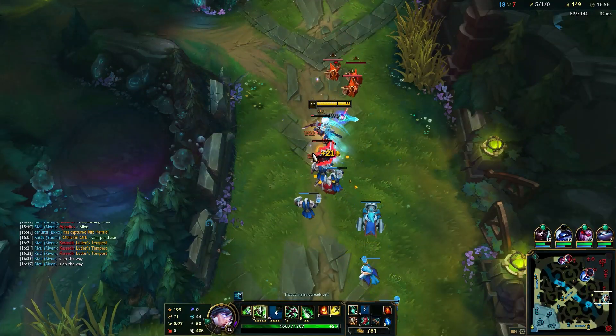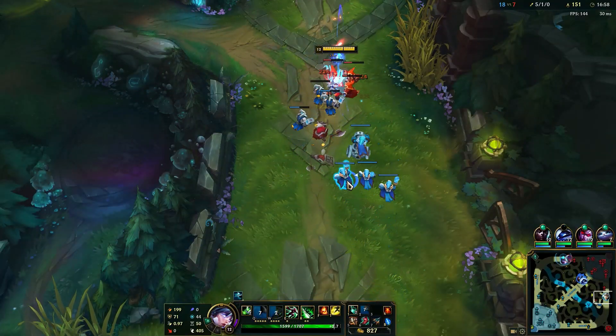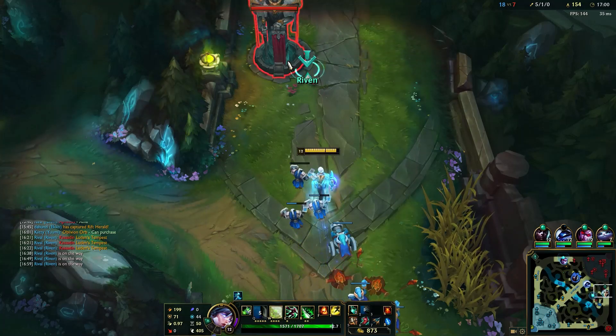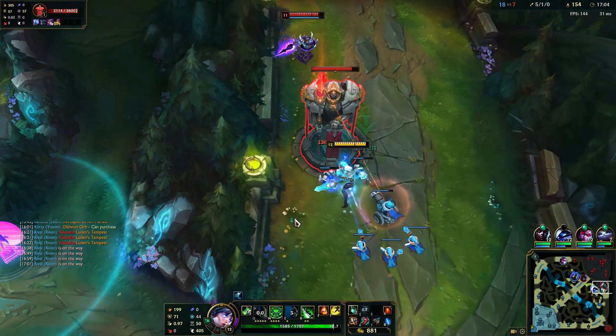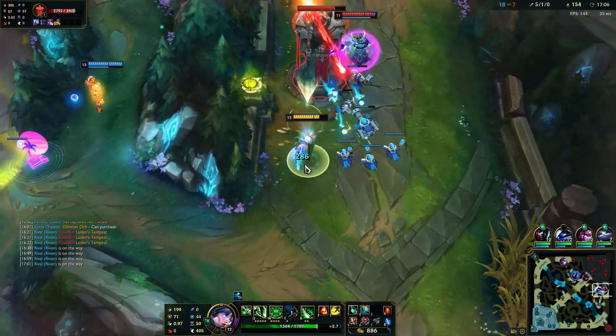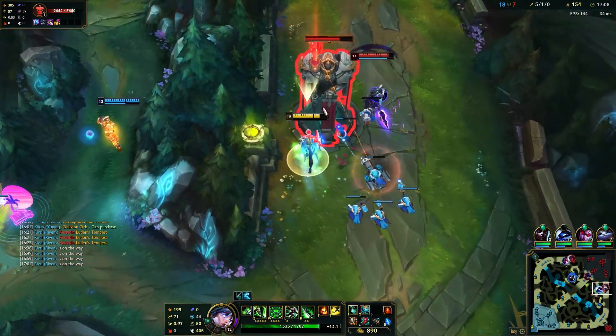Hey it's Rival, GM Riven OTP. This is going to be a concise and to the point guide of the fast queue combo in season 12. It's kind of always been the same, but here I'll discuss a few optimizations high elo Riven players have found for the fast queue over the seasons, as well as a tutorial on the animation cancel itself.